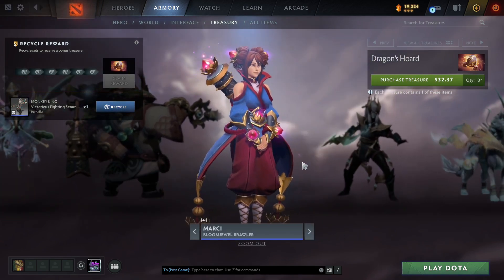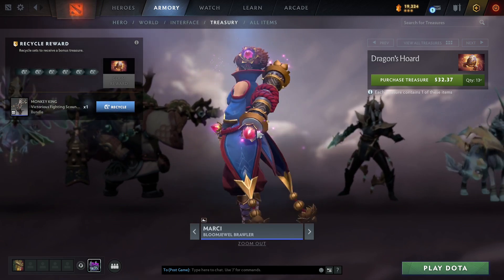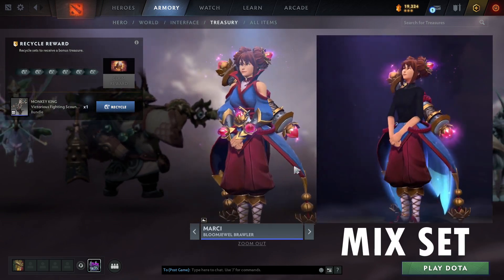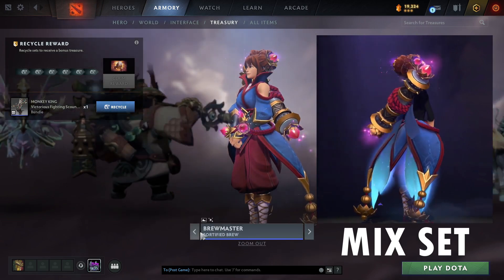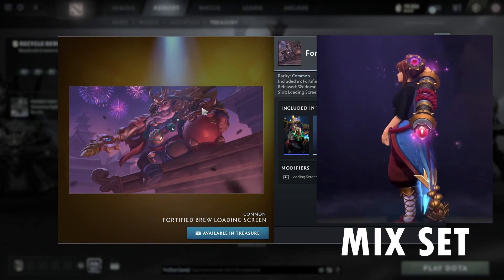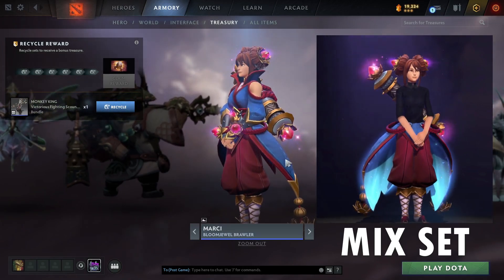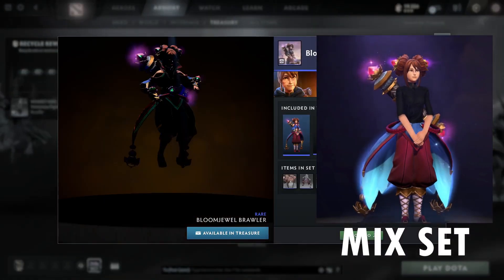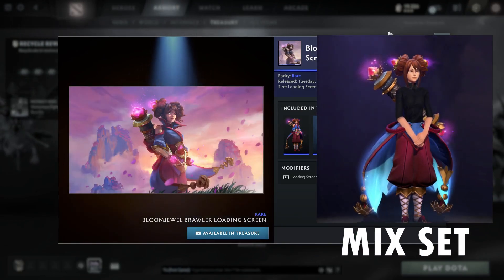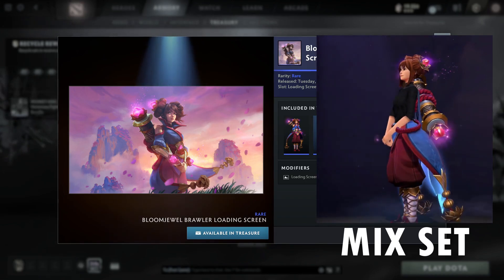Now look at the Marci set — this one has some ambient effects, sparkling from her hands and whip. Look what a big difference this makes! This set is nice. There is a loading screen for the Brewmaster one — let me look at it real quick. It's a decent loading screen, I can work with that. For the Marci set, Bloomjewel Brawler, the loading screen is not bad but not great — it's fine.